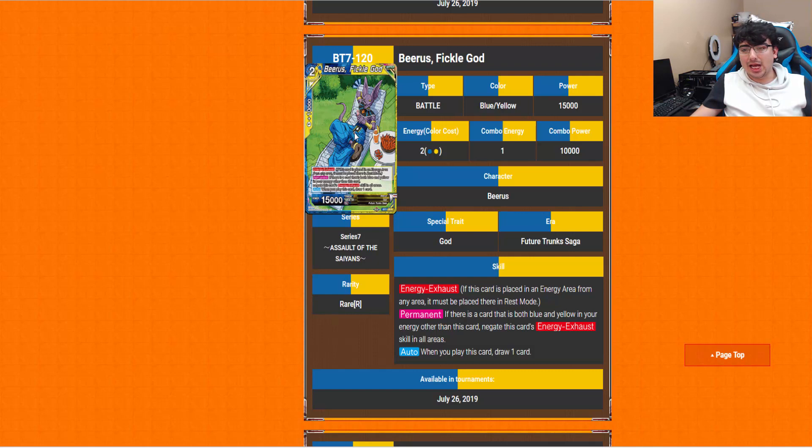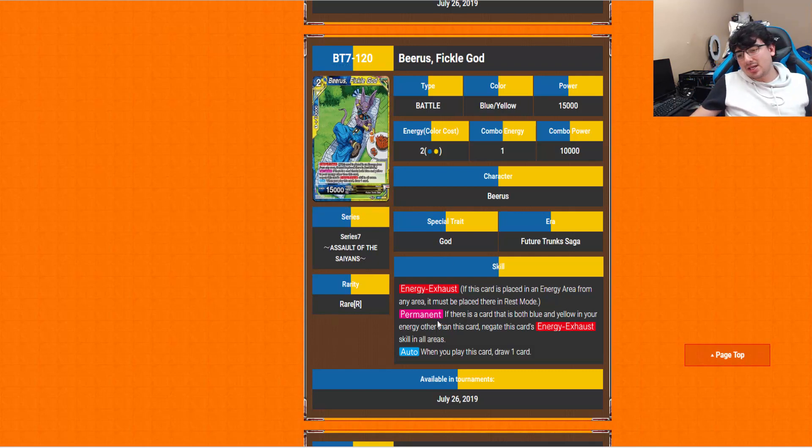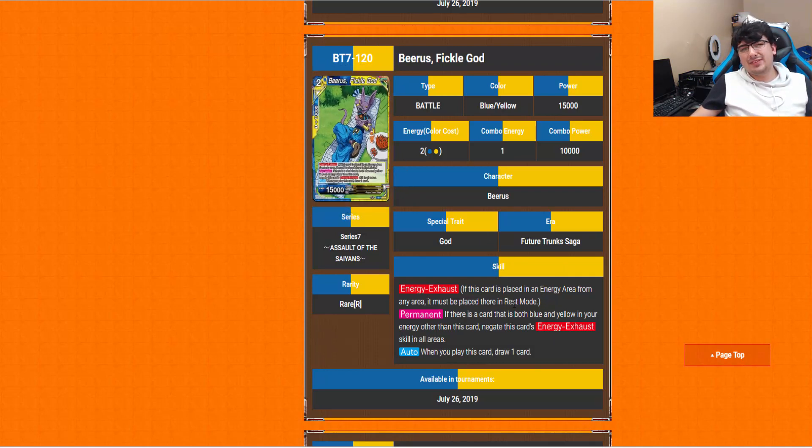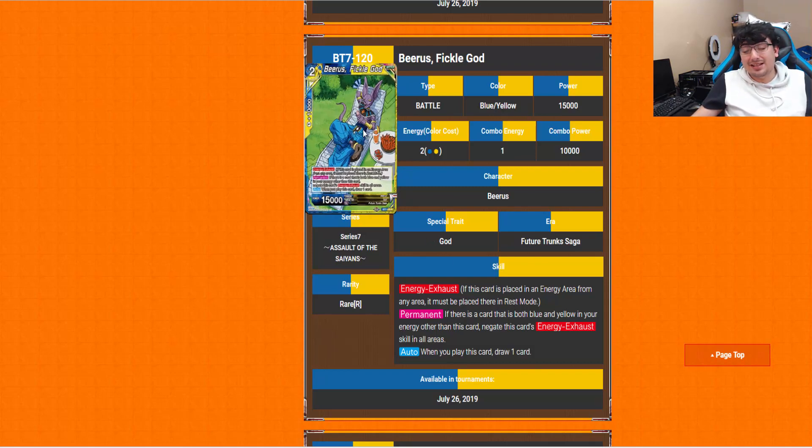Beerus the Fickle God — just him lazing about during all the Goku Black and Zamasu business in the artwork. All multicolor cards have Energy Exhaust, so I won't repeat that. Permanent: if there is a card that is both blue and yellow in your energy other than this card, you get to negate the Energy Exhaust. When you play this card, draw one card. Not too bad, but this is going to be mainly energy fodder — that's its main purpose because of that permanent. If you need to dig through your deck more though, it's a way to do it.